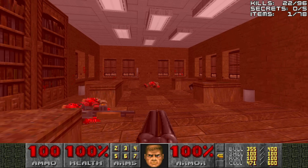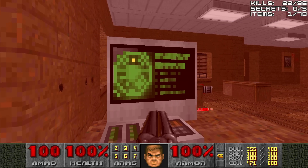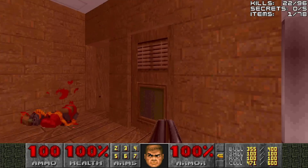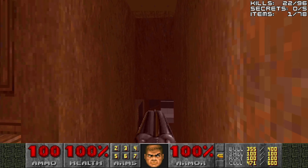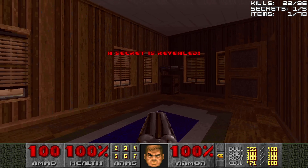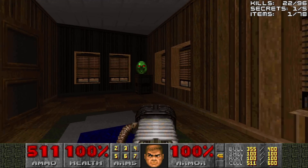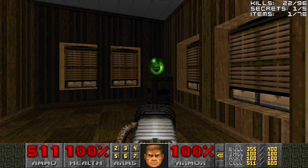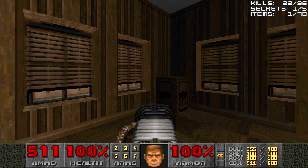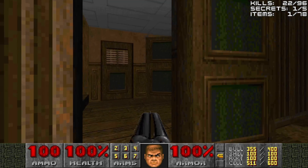The next thing we're going to do is get a secret area. We'll use someone's laptop, type in the right password, and that will open up a door at the bottom of the stairs, revealing what looks to be like a meditation room with a plasma gun. So now we have it. And an invulnerability sphere. What goes on in this meditation room, I wonder, to have so much plasma and invulnerability. We'll save the invulnerability for later.